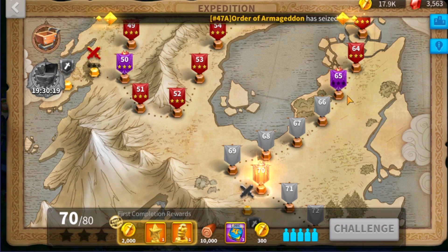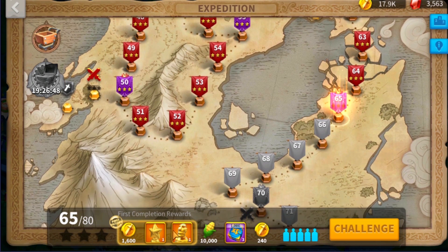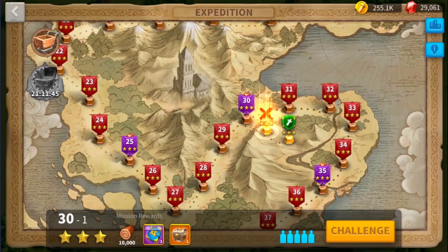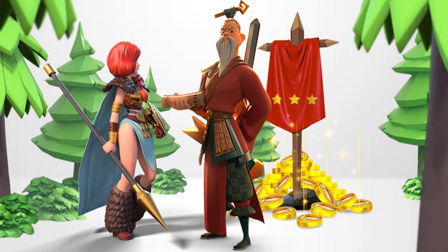A key thing to remember within the expedition: every five missions that you complete, you will be able to gain first completion rewards that contain a legendary commander sculpture as well as a dazzling starlight sculpture. Now that you understand how expedition works, you are ready to set your journey in Rise of Kingdoms and be a true rocker.